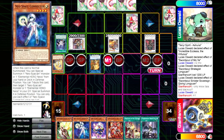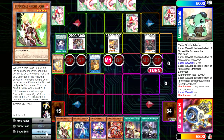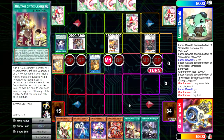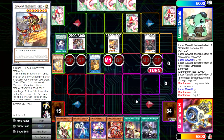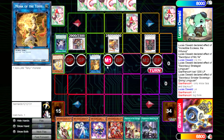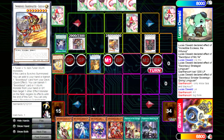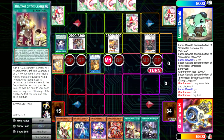We have to cost one of the normal summons, probably Ogier because this has more value, and then one of these others. Can you guess the right answer? Also, should we Droplet now? There's a cute play where we use Connector, they change this, and we Droplet — costing Connector — so Connector dodges the negation and we only need to cost one more. Connector and anything else negates the other two.